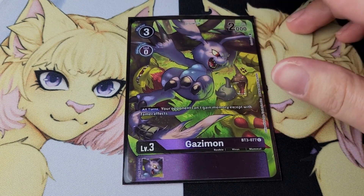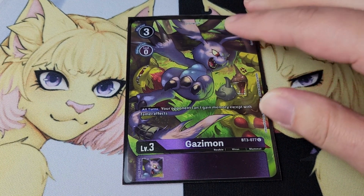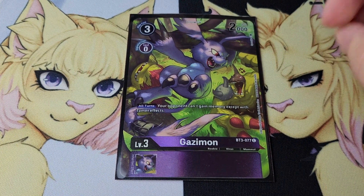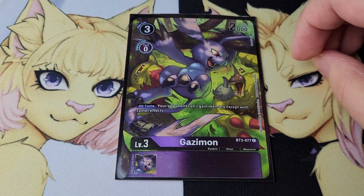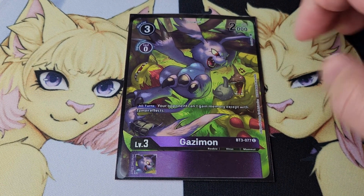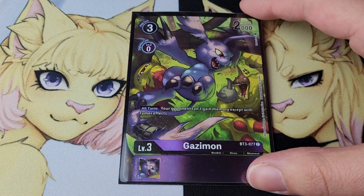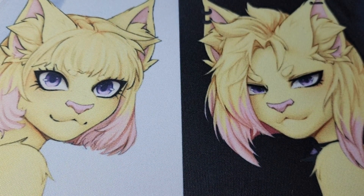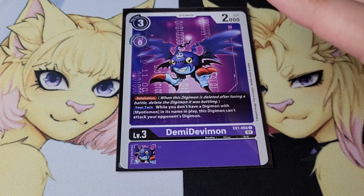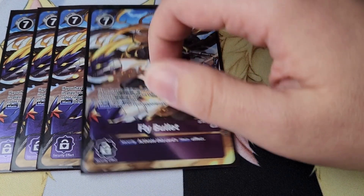Next up is Gazimon — I'm only running one copy, mostly for Beelzemon players, because they gain a ton of memory by milling from the top of their deck. I didn't think there would be many Beelzemon players since the deck was brand new and people might not have experience or confidence playing something so new. So just one Gazimon to stun my opponent a little. There's also another Mervamon target — something with retaliation, like Debimon, just a level three.